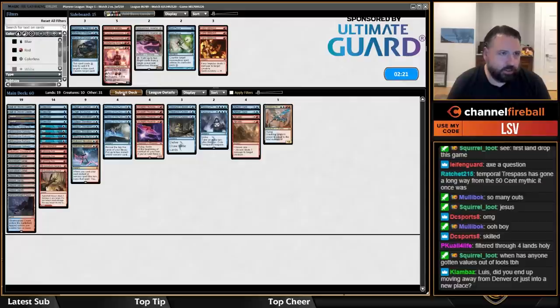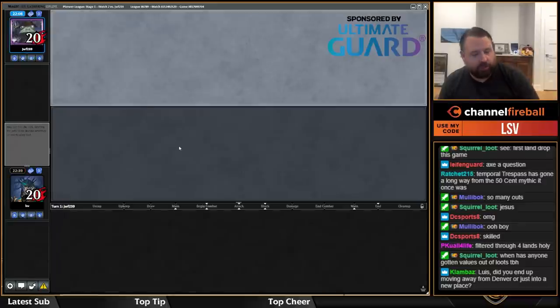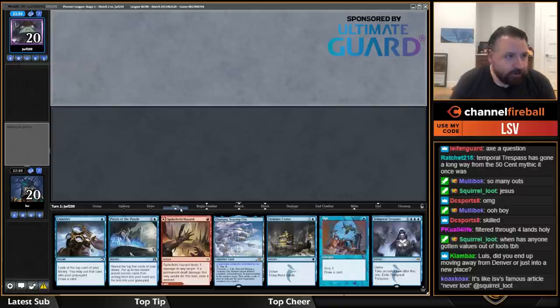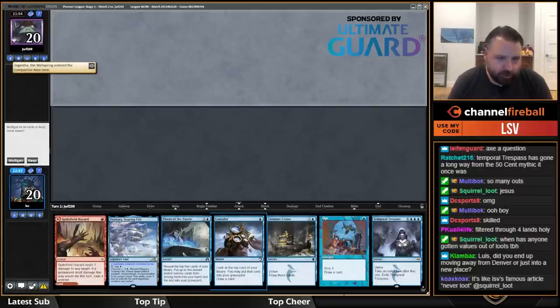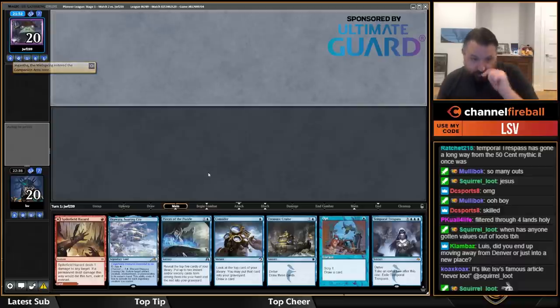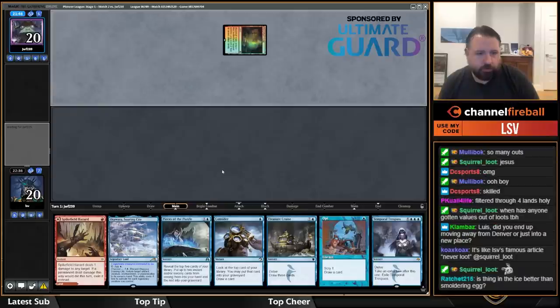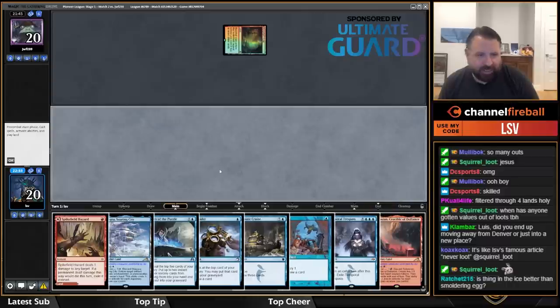When I know more about what they've got I might want Chandra or Sweltering Suns. A hand that would like Ledger Shredder but is keepable — Pieces of the Puzzle goes kind of hard here.